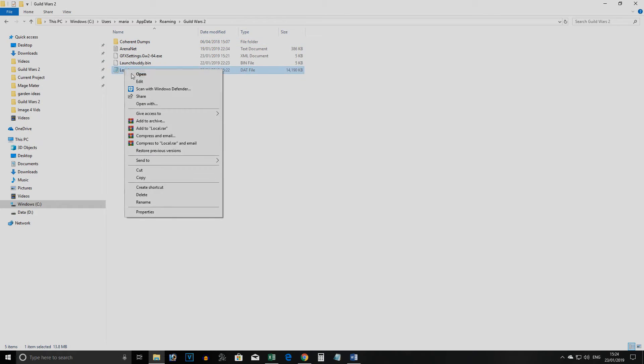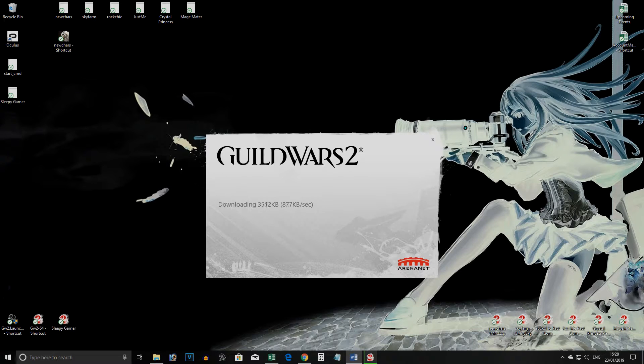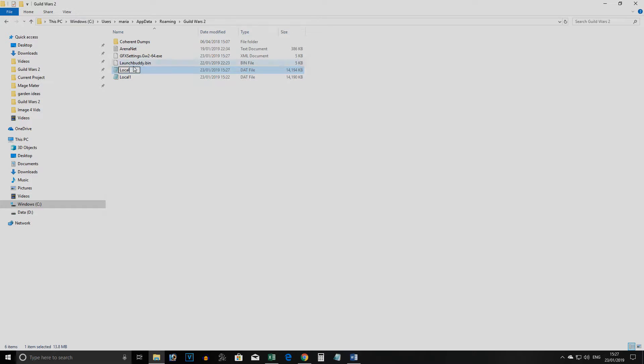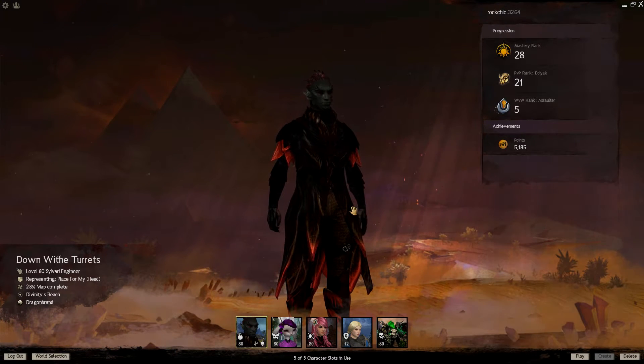The local folder you have saved in your app folder is now set to remember those account details. But we have more than one account we want Guild Wars to remember. So rename that folder to anything you want to use as an identifier, then go ahead and launch Guild Wars again. You will have to wait for it to download a fresh local folder, but it doesn't take long. Enter your account details for your second account and log in as before. Again, once at the character select screen, you can close Guild Wars.